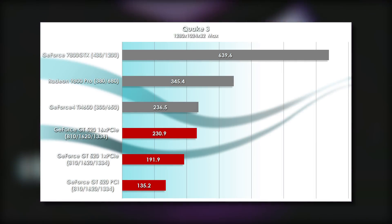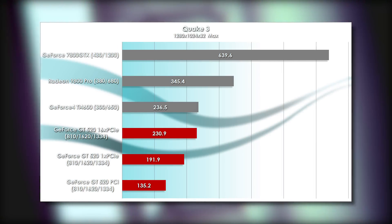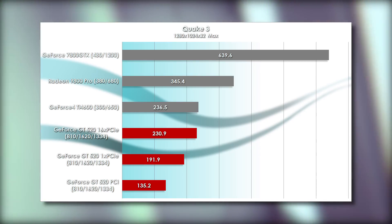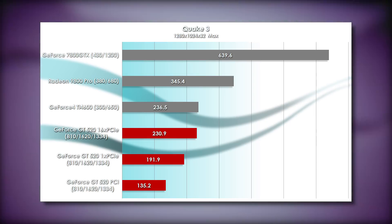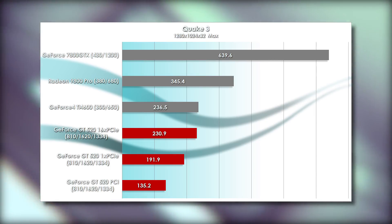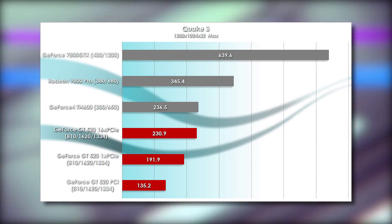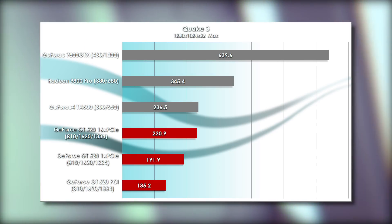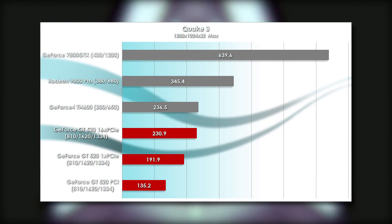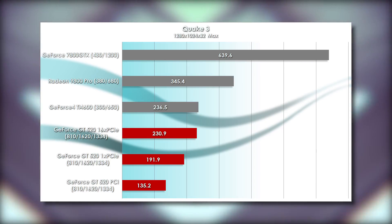When we take a step back to Quake 3, we see that memory bandwidth is king, with a noticeable but very gradual degradation of performance between the GT 520s. None of them are able to beat any of the other cards, although the 16x version basically matches the TI-4600. The 7800 GTX's lead gets rather hilarious on my overclocked E8600, completing the entire benchmark in literally two seconds.